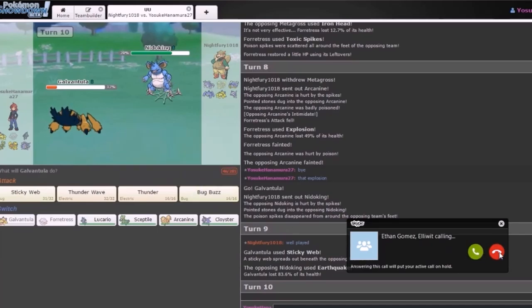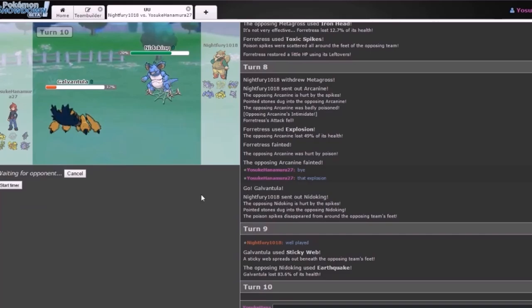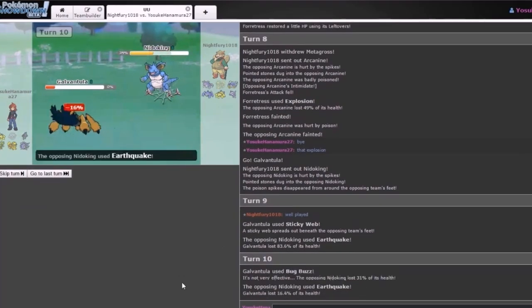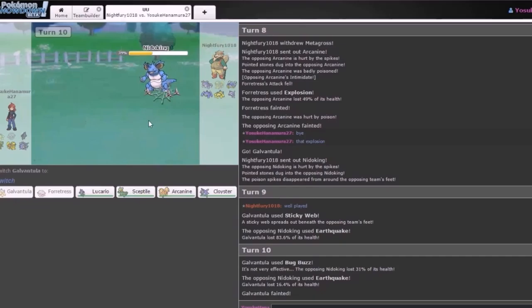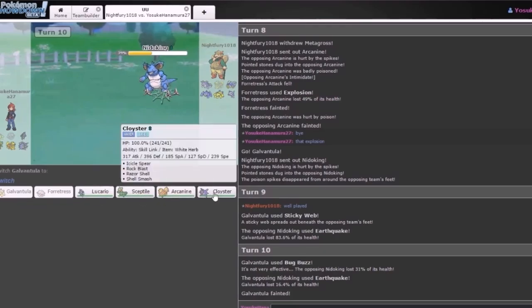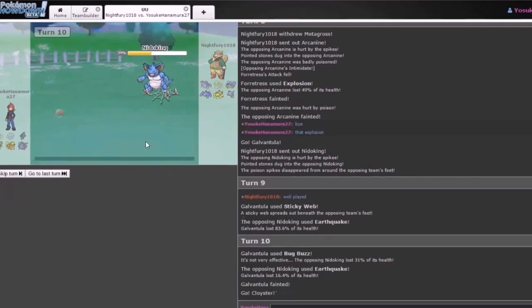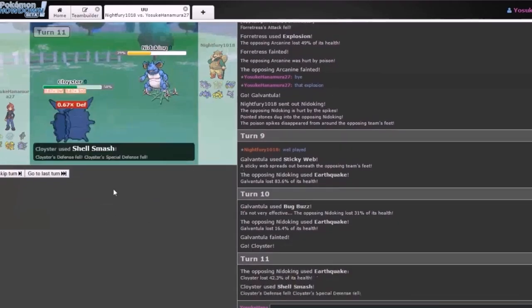Okay, you might as well Bug Buzz. The Galvantula has served its purpose — Sticky Web was the best thing that this Galvantula has, and it pulled it off. I mean at least you did get good use out of it — damn, that did more than it should have. So here we know that it has Earthquake. We know he's a physical attacker. I'm not going to tell you what to do, but do you have a very physically defensive mon on your team? There isn't — not many defensive Pokemon in here. All right, Earthquake is super effective but you can still set up Shell Smash, and then KO it with Razor Shell. Look at that defense!